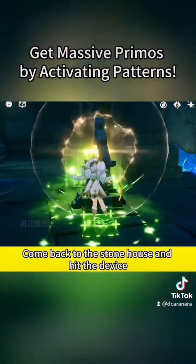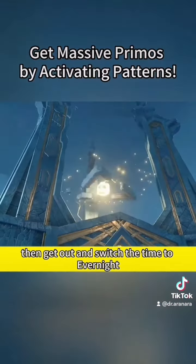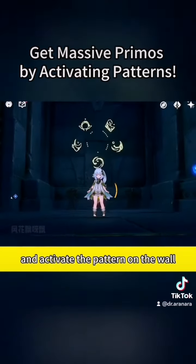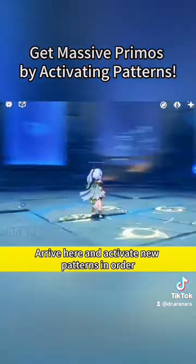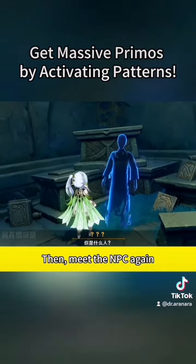Then get out and switch the time to White Knight. Come back to the stone house and hit the device, then get out and switch the time to Evernight. Come back to the stone house and get an exquisite chest. Activate the pattern on the wall, arrive here and activate new patterns in order. Things in the common chest will be useful later. Then meet the NPC again.